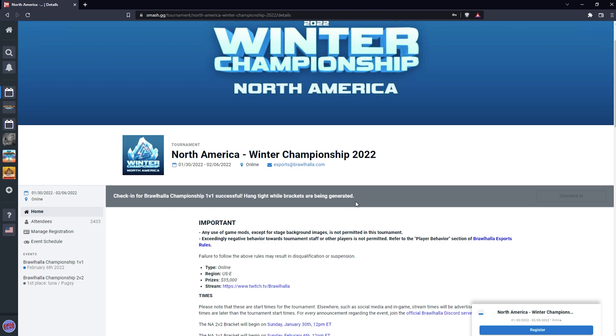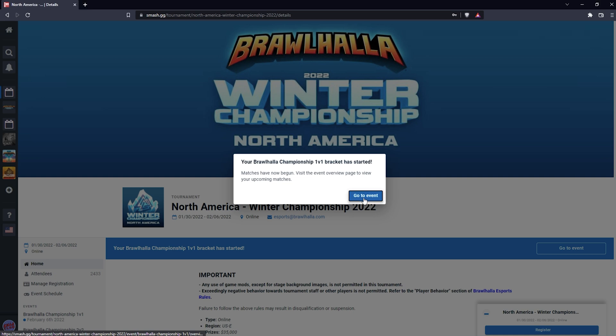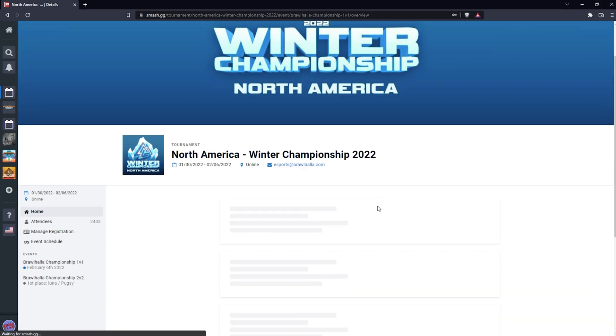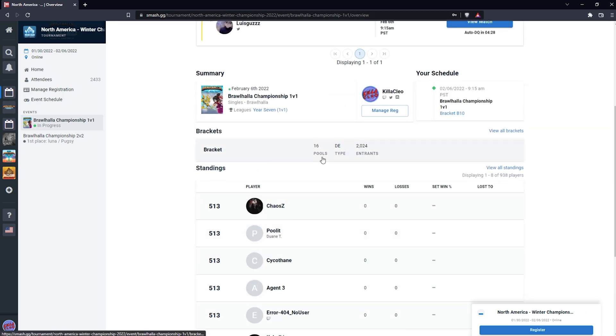Once check-ins are closed, it'll let you know that brackets are being generated. Once completed, a box will show up to let you know that your bracket has started. Click go to event to go to the next page. This page will show you your current match, your bracket, as well as other information you might be interested in.